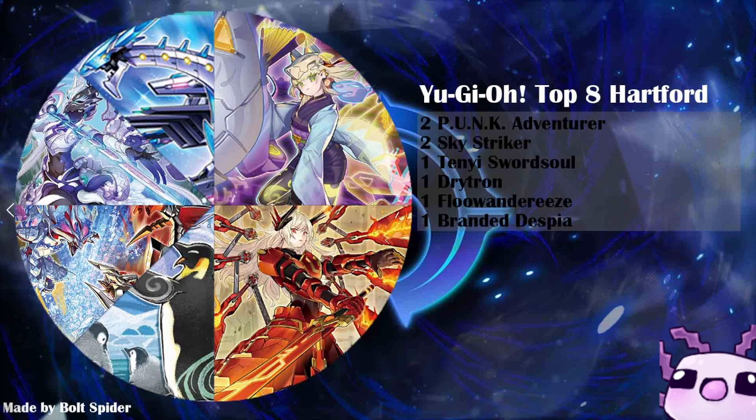Now let's get into the top 8. We have 2 Punk Adventurer, 2 Skystrikers, 1 Tenny Sword Soul, 1 Drytron, 1 Floundries, and 1 Branded Despia.